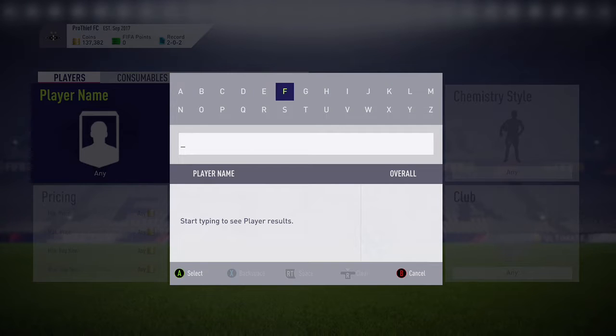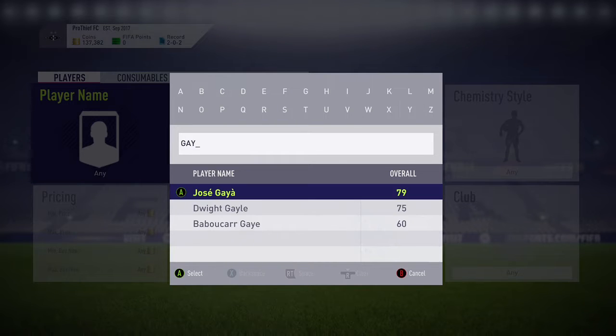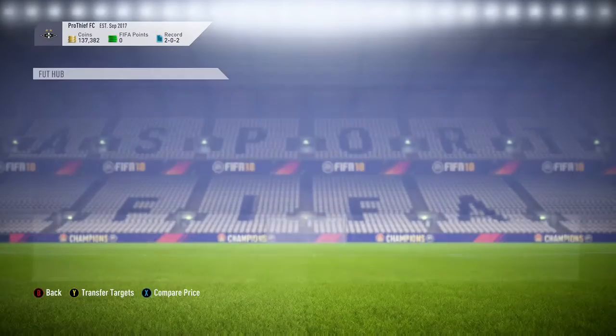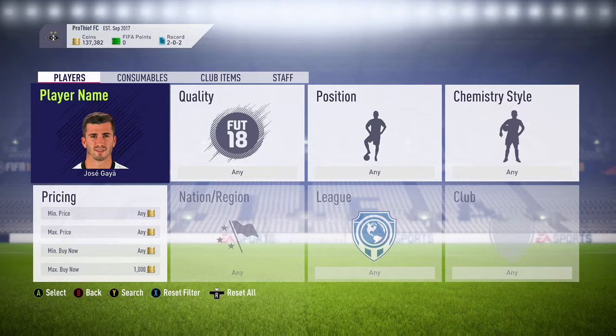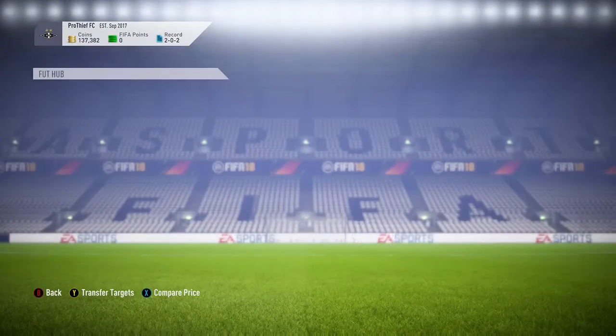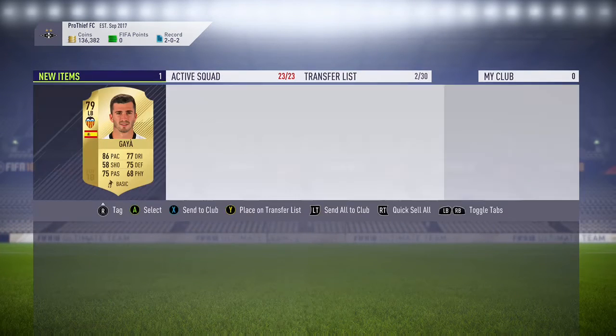What you're going to do is go on to the transfer market and type in GAIA. All you need to do from there is set 5k minimum buy now. Once you've done that, go ahead and slide down from 15ml and leave in a max price — that's around a max buy now of about 950, depending on the price of the card at the moment. For me, the price of the card is 1100 coins so I'm going to put that to around about 950.